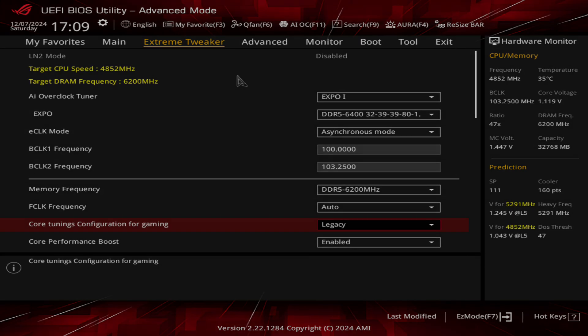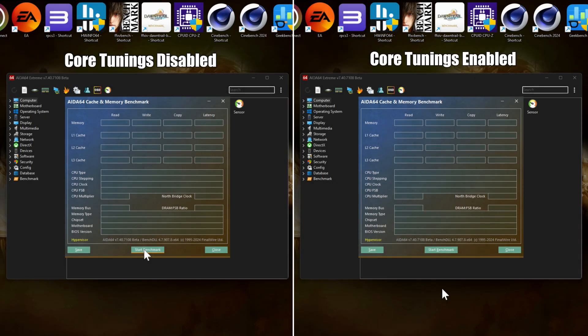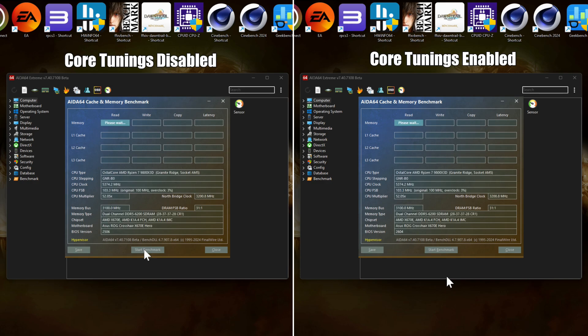I've got AIDA64 running now and I want to do the memory and cache test — this will show if my latency has indeed reduced. As you can see, this test has now completed and I was able to go from 67.5 down to 62.2 nanoseconds. So that new feature does indeed work with reducing your memory latency. Now it's time to see if this actually translates into better gaming performance.